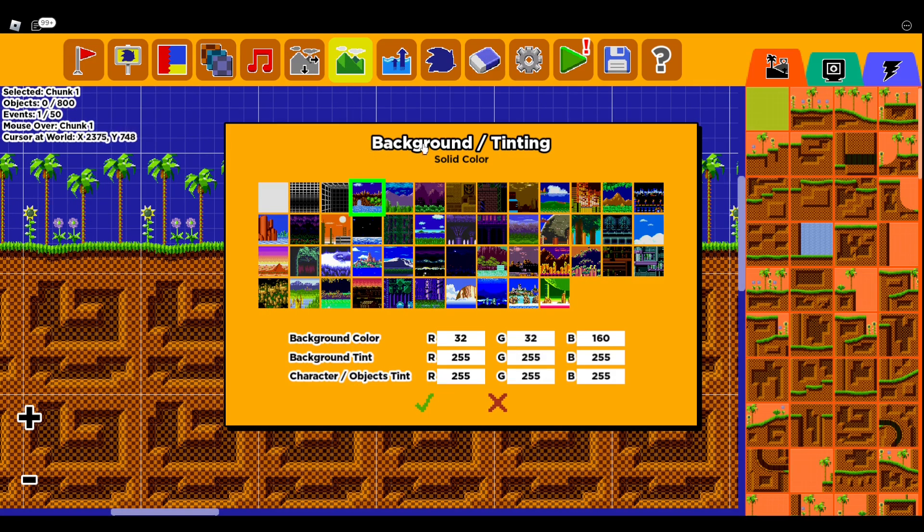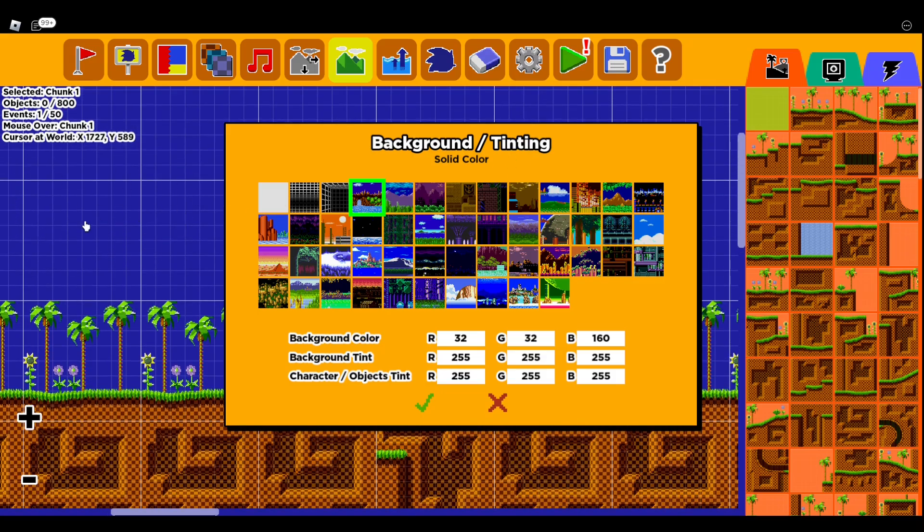Next up is the Background and Tinting, which is basically what you want the background of your level to be — like, the main background. Right now it's at the default Green Hill Zone. You can have your background set to Tidal Tempest Past, Sonic CD Special Stage, or whatever you want. You just got to be creative — set it to Outside and do the Island. And you've got the color, the main tint, the shading.